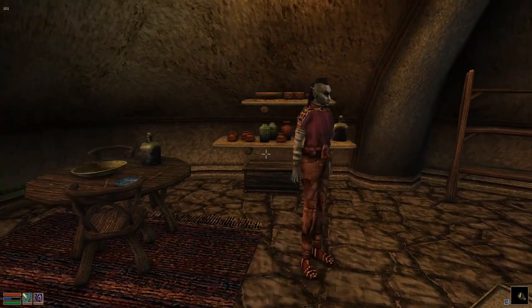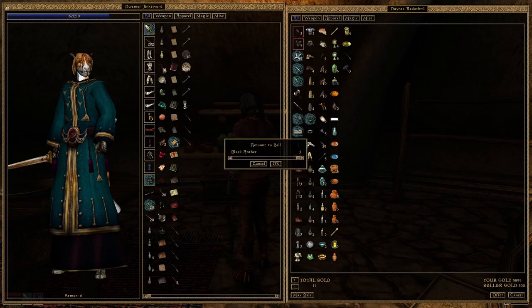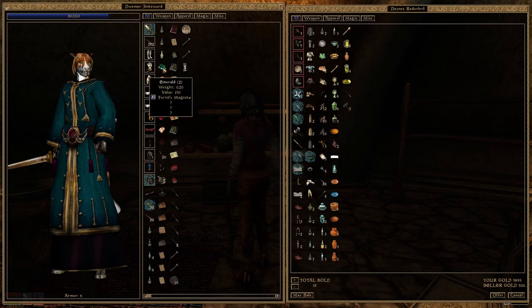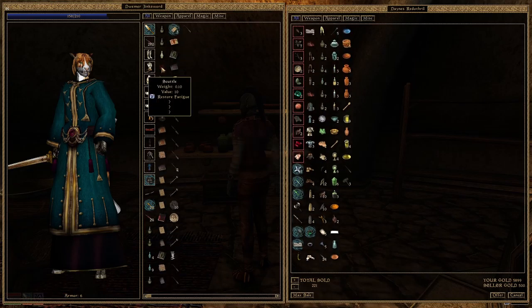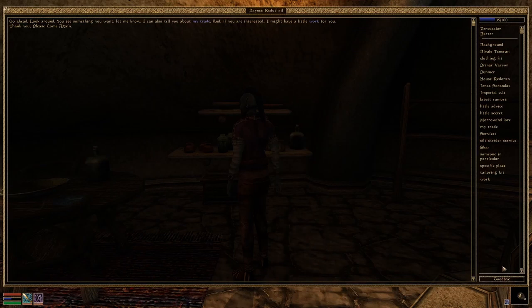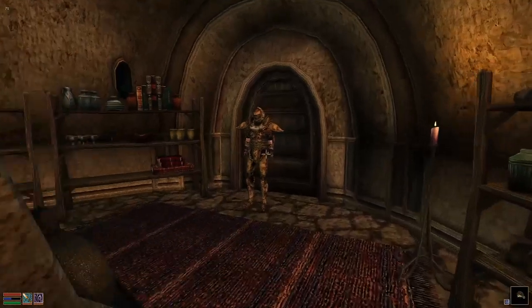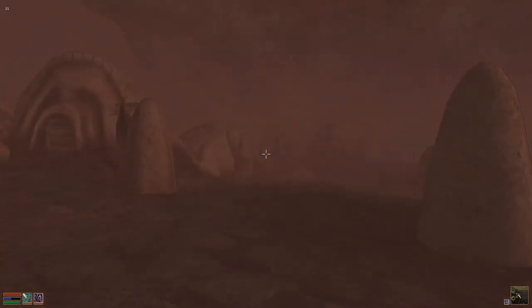I guess — oh, I thought the script error would come again. Okay, now let's see: this is fortify intelligence, restore intelligence, train agility. This takes a little time because I need to concentrate and my concentration isn't that perfect anymore. Now let's basically drain these — no, those we sell at our good friend. Our very good friend — now you get a little bit of a better offer. I'm talking about our good friend in Balmora, which I'm actually going to visit right now.